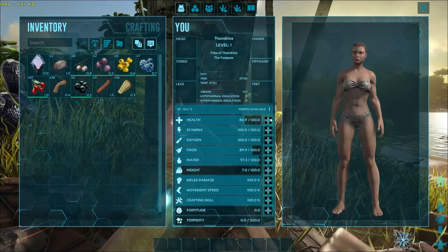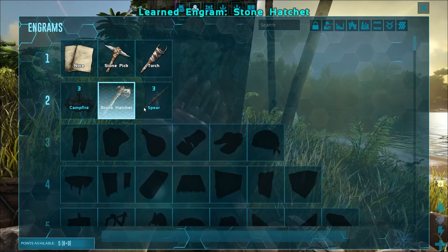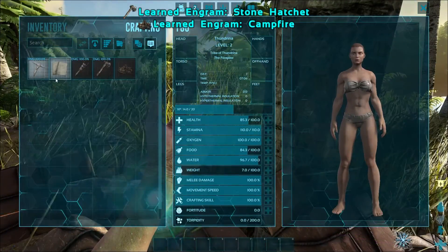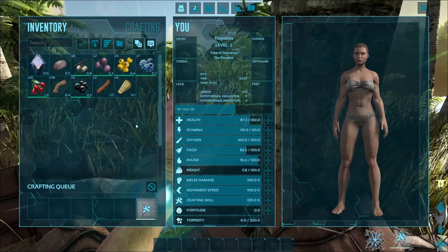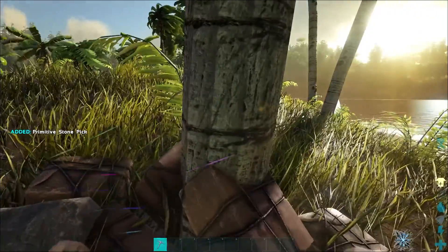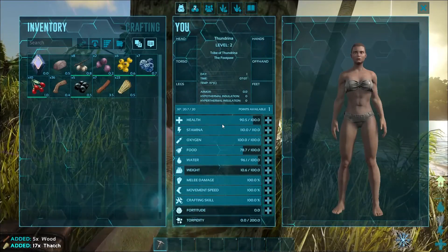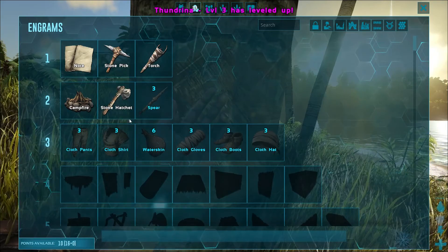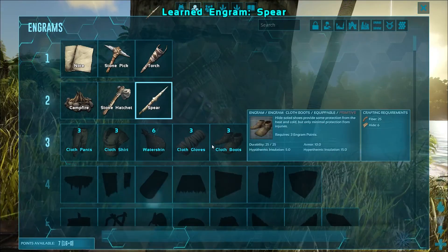And I think I'm gonna upgrade my stamina before anything else. Nice. Let's pick up a stone hatchet, campfire. Make ourselves a pick so we can get some more stuff out of this tree. Let's get a little bit of fortitude there as well. We definitely need a spear. I'll just settle for just having a spear for now.